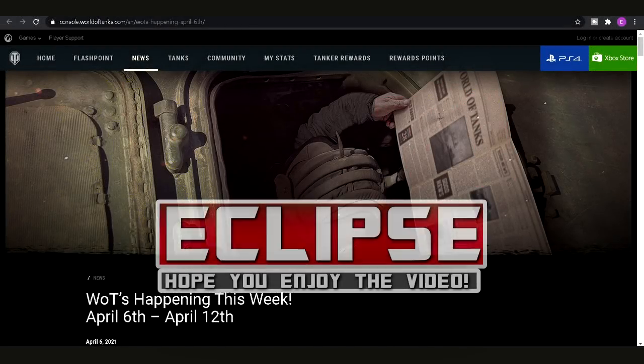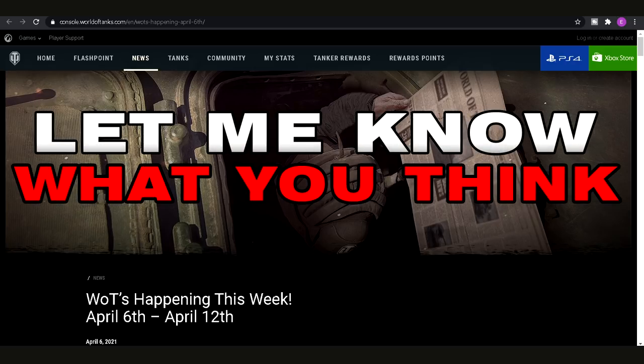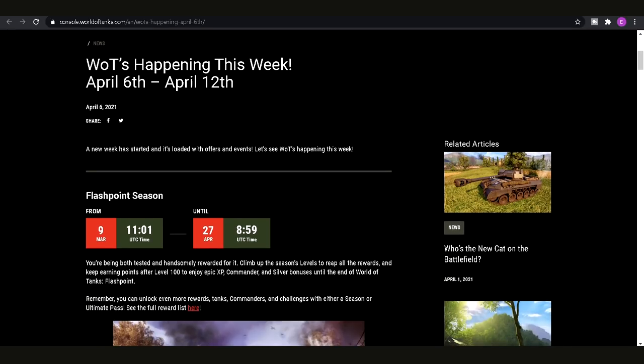Hey guys, it's Eclipse here and in today's video we're going to be checking out the latest World of Tanks console content that came in today on April 6th. The intel is coming out later on today and we're going to have a look at what you can expect when you jump onto your console today.